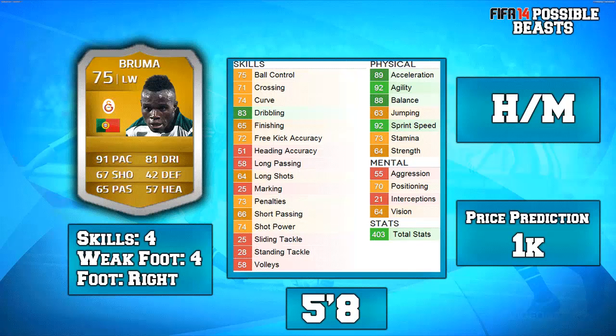His work rates are high/medium, which means he will be mostly attacking and sometimes tracking back, which isn't too bad. My price prediction is around 1k due to him being in a league that isn't widely used and being a low-rated gold — normally those are around 1k, 700 coins or so, maybe 1.5k max. There are a lot of other very good Portuguese wingers so I think he'll be around the 1k mark. I'm pretty excited for this guy though — he seems like an amazing player with a very good future, even if the move to Galatasaray might just affect his career. He definitely seems like a beast in FIFA 14.